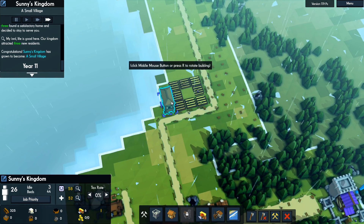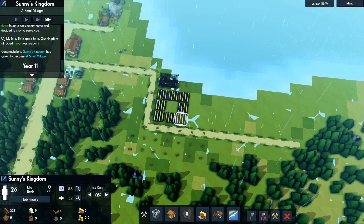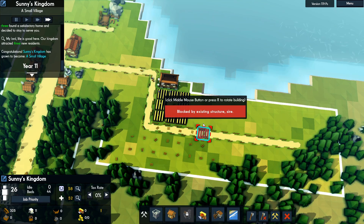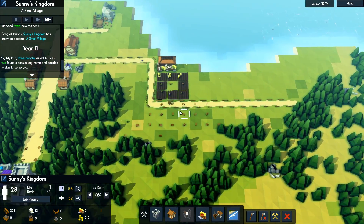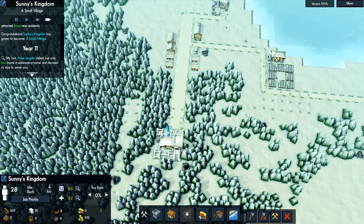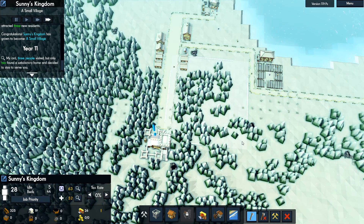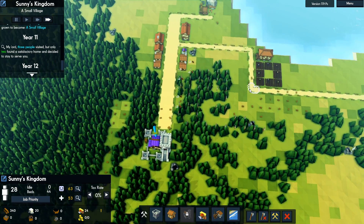I think I want the granary right here — that looks good, and that'll be a good start to storage. It obviously won't last forever but that's okay. We can go ahead and plot out these farms, though I'd like to finish building this stuff out a bit first and maybe chop down some of these trees. We've got four idle people, so I'm going to go ahead and chop down these trees here and hopefully get that done relatively fast.